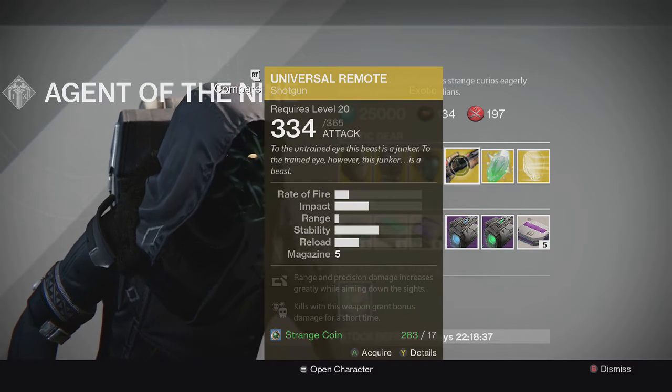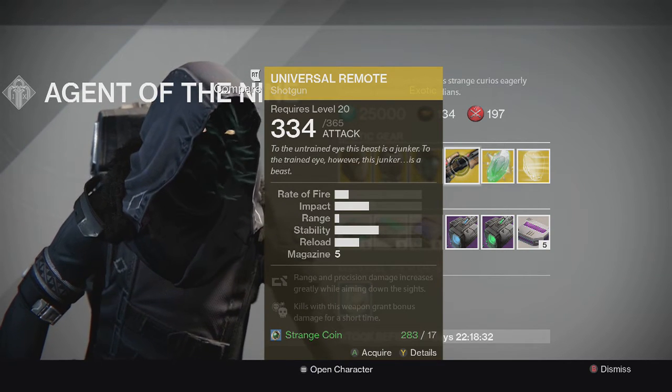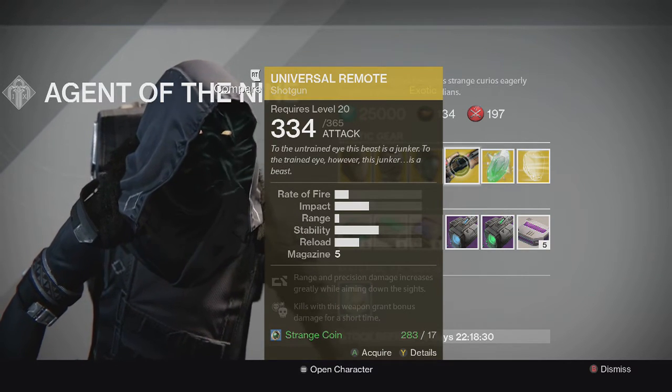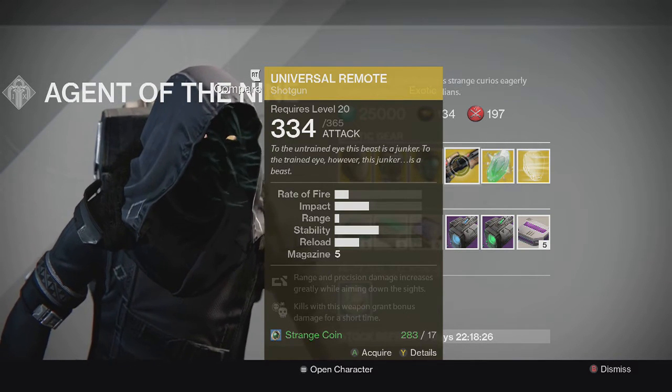For the weapon of the week we have the Universal Remote, a primary shotgun. This one's perks are: range and precision damage increases greatly while aiming down the sights, and crowd control — kills with this weapon grant bonus damage for a short time.